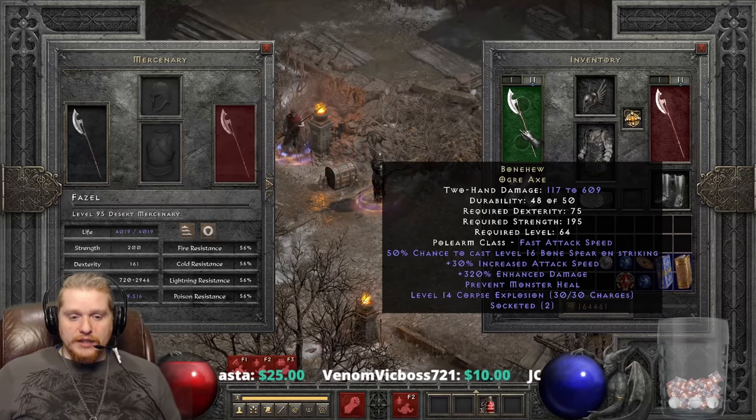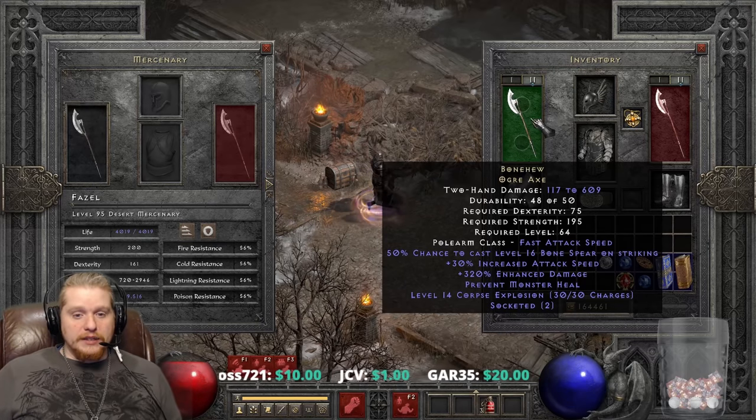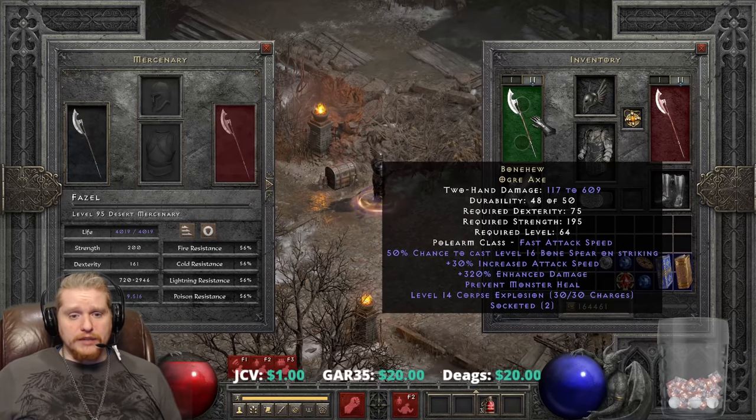This can also synergize on a Necromancer — if you put this on a Necromancer with the Bone Spear ability, they'll get all the synergies from their skills when they attack. This could lead to something like a melee Bonemancer build.